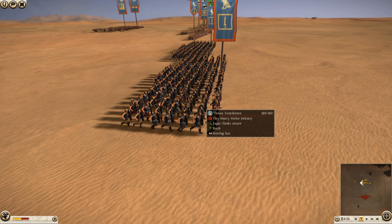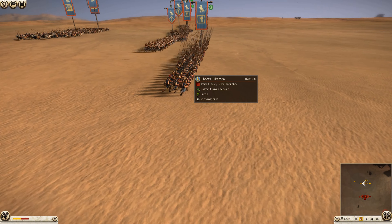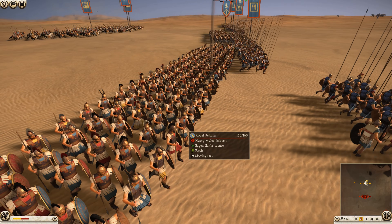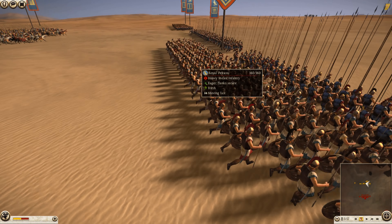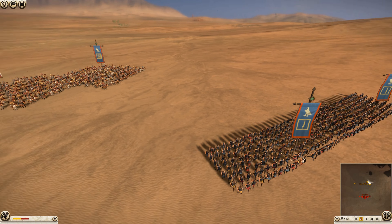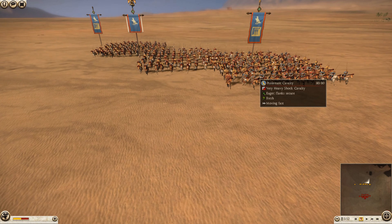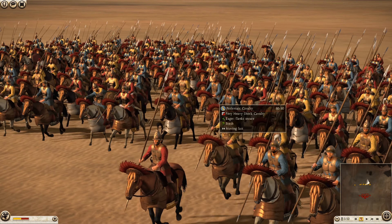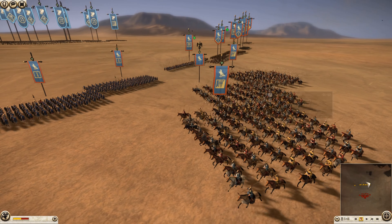The Hunted is bringing some Thorax swordsmen — a couple of units — plus three units of Thorax pikemen in the front lines. He's got two units of royal peltis back here. I'm a huge fan of peltis; they can tear armor up. He's also got more Thorax swordsmen on the other flank, and for cavalry he's got Ptolemaic cavalry for all three units. That's really how I can distinguish Egypt from Athens — the Ptolemaic cavalry gives it away.